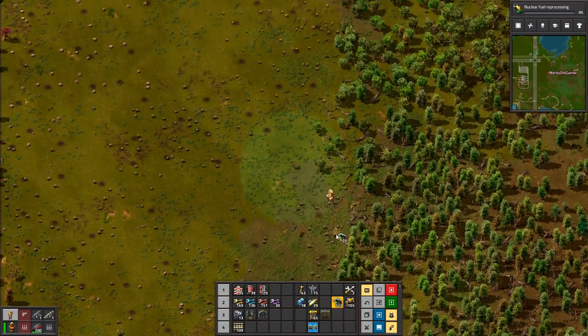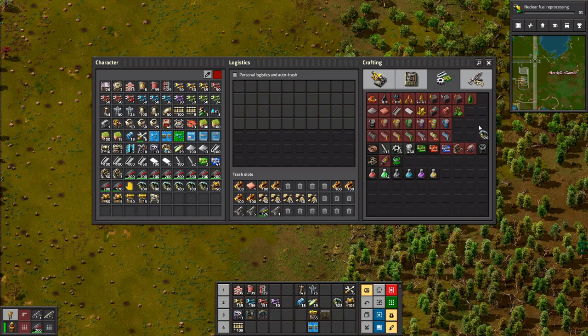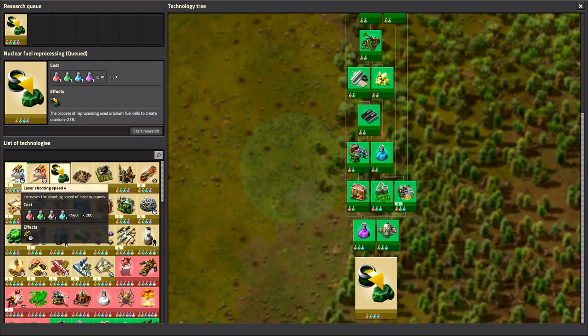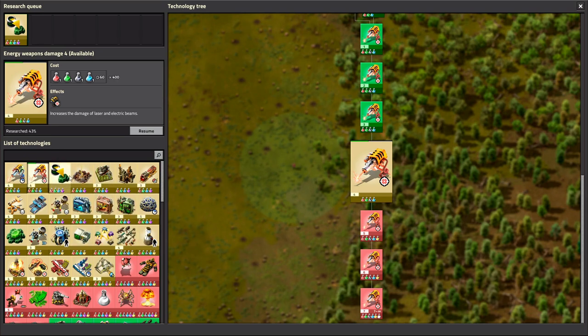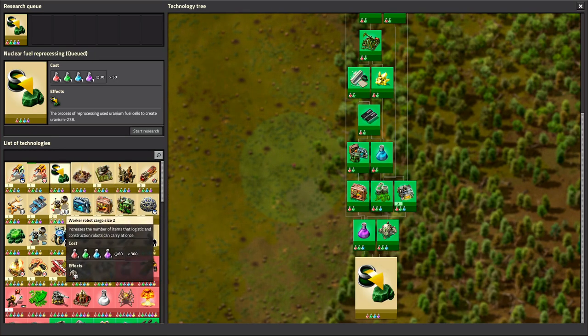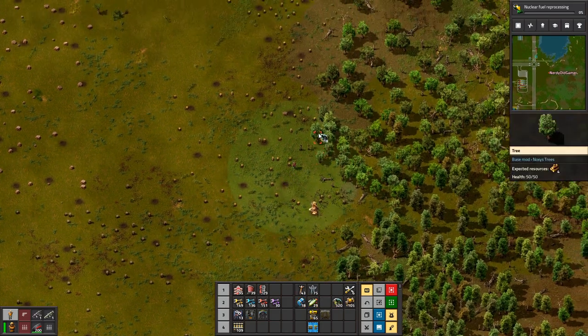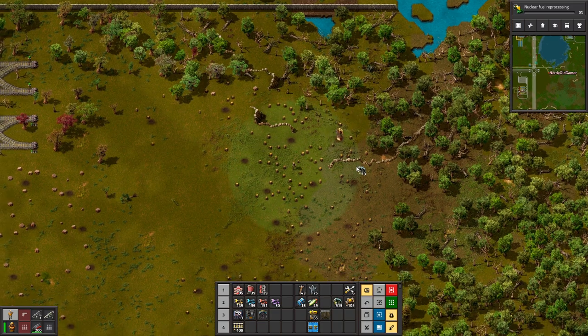And I'm going to make engine units because if we look at the science — the chemical science pack — we need engine units for that. We need sulfur for that and we already have sulfur. And then we're building advanced circuits at the moment. So I'm going to build engine units and then we can actually increase our laser efficiency — shooting speed and damage — which will be very very good. And then we also want to get rockets going as soon as possible because we really need rocket launchers to take out all these biters.